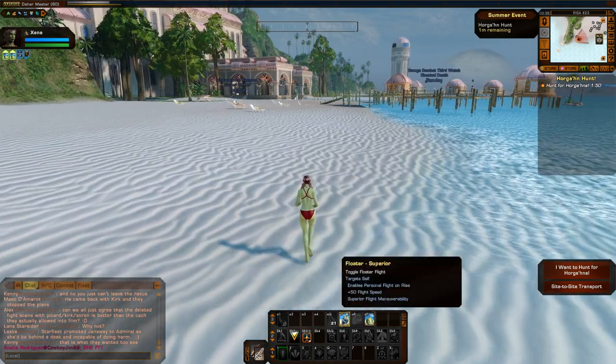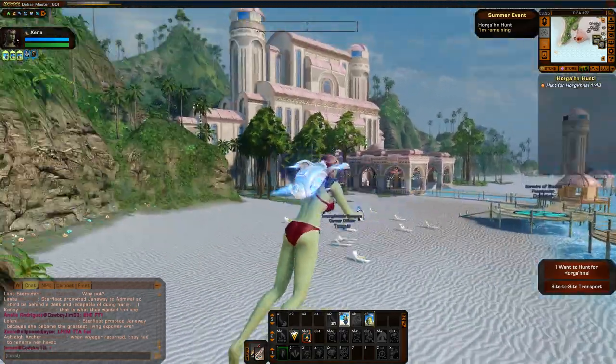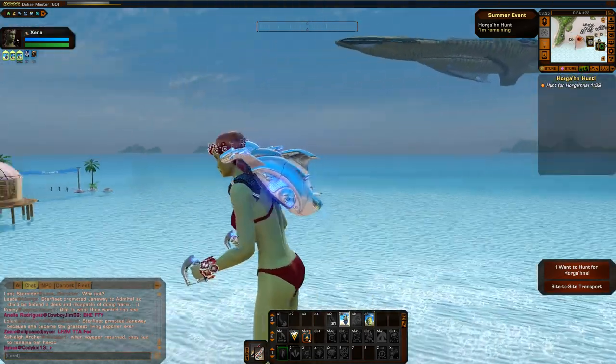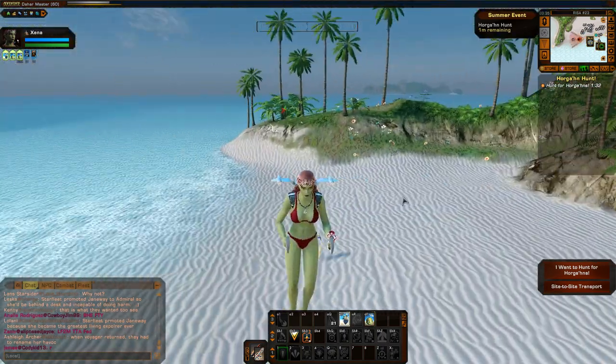Let's take a look at the silver version of the floater. It is actually very metallic. Otherwise it seems to have the same model — pretty much what you'd expect. I assume the gold one would be a very metallic-looking gold, and the bronze would be bronze of course.